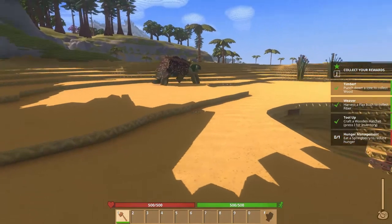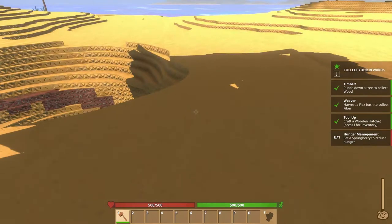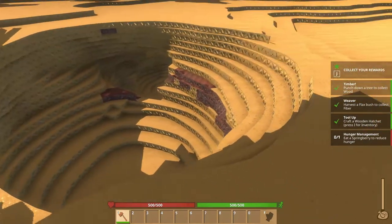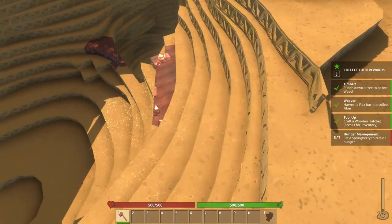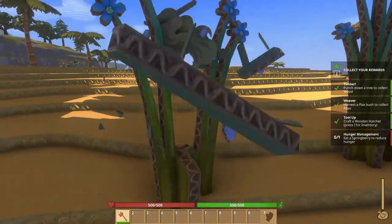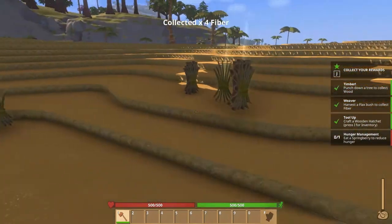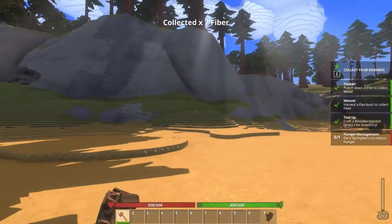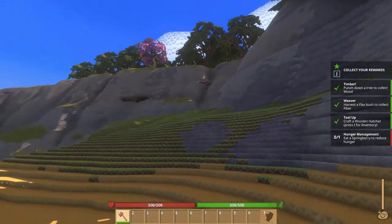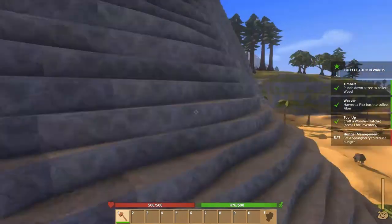Now it wants us to eat some spring berry. There's a hole here, and it looks like there's some kind of ore maybe on the surface. Let's go ahead and grab some more of these — I'm guessing these are going to be very important to us. I think what we're going to do is hunt for these berries they're talking about. I want to try to get up there and then maybe come back down and make a house up there. This will be our mining area.